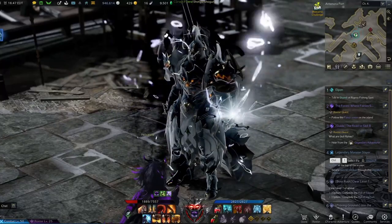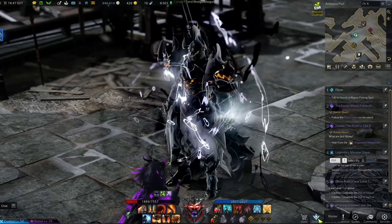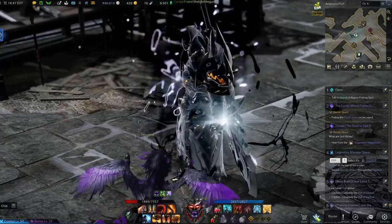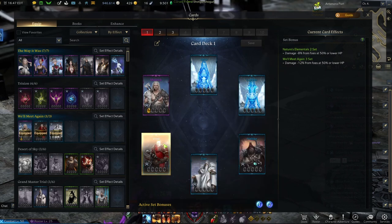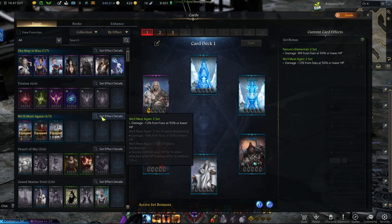The We'll Meet Again deck requires the Magnet card, the CN card, and the Vrad card. First off, what are cards? It is a little bit of a min-max. You have your card catalog - these are very important. As you can see, I do have the three cards for the We'll Meet Again deck. It only requires three cards and this is going to reduce your damage taken by 12% from foes at 50% or lower HP. If you're a Mayhem Berserker, this is going to be really insane. You can couple this with Nature's Elements, but that's something completely different.